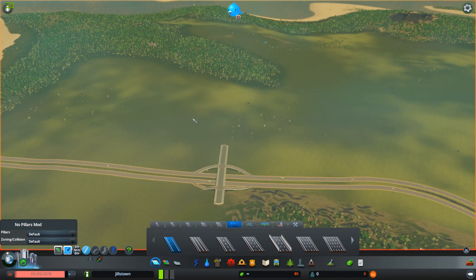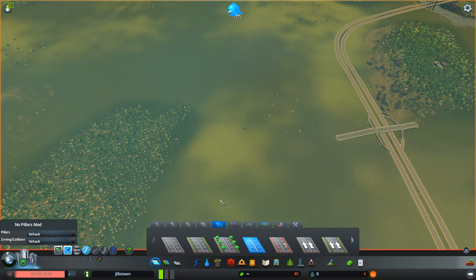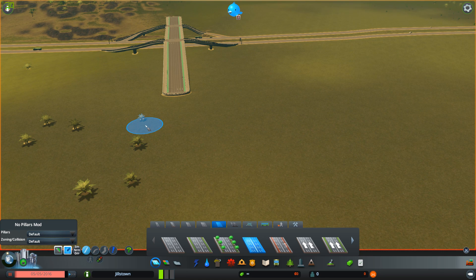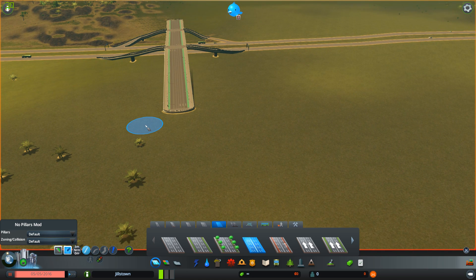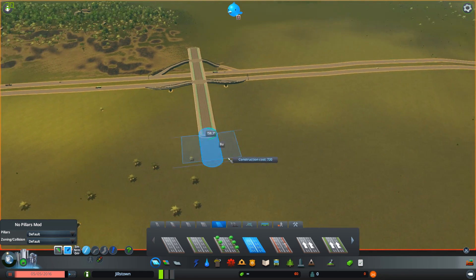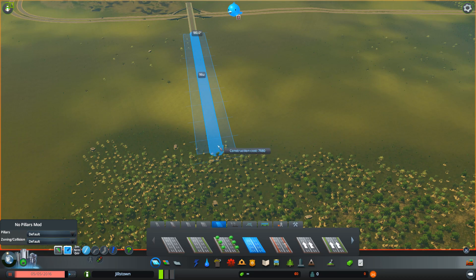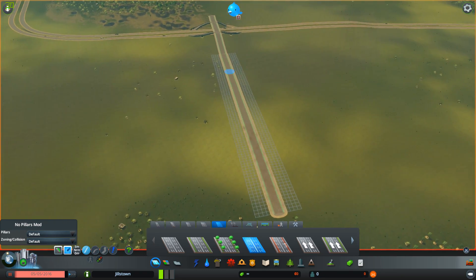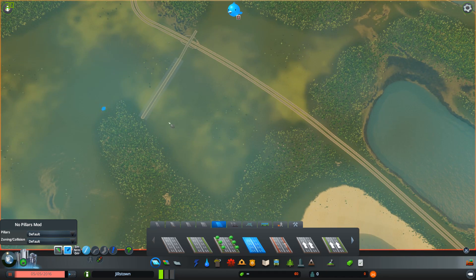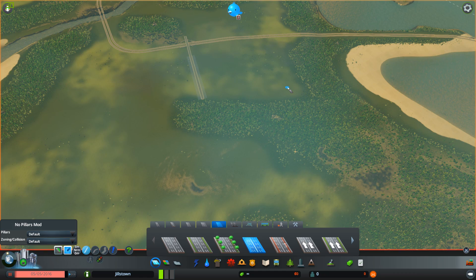I think we'll just start it in this area now and work out from there. I've got our six-lane bike road that I really like. I like bikes in the city — I don't like bikes in real life but in this game definitely. I want people to be travelling around on bikes more than cars, so if we can do that then all good. I think we'll just make this come straight down here to this forest area. Do we want to fill this area out first, or leave the forest area where it is?